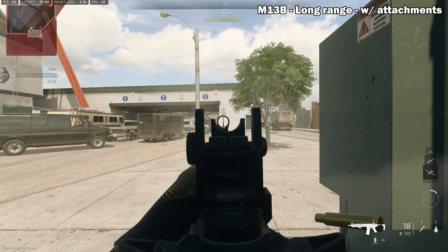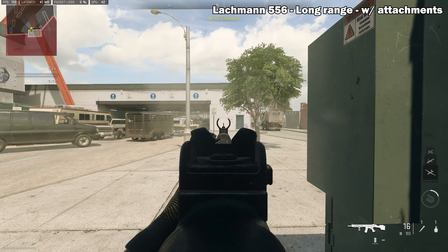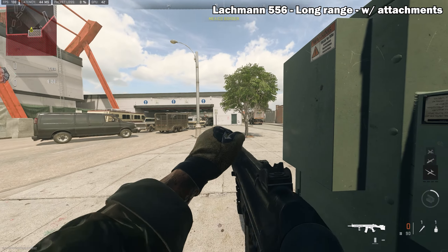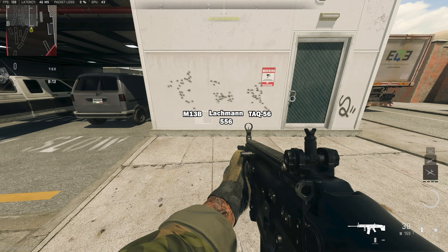We were interested in the long-range capabilities of these guns in the hands of a less capable player, so here's my attempt to control the recoil of all the guns from 30 meters. Unsurprisingly, the results are relatively similar to each other, and the biggest difference is the feel of the gun under sustained fire. Based on this aspect alone, I'd definitely go for the TAC-56 or the Lachman 556.